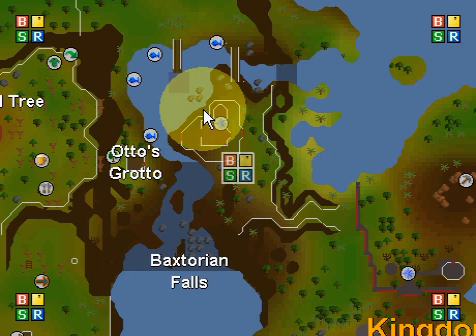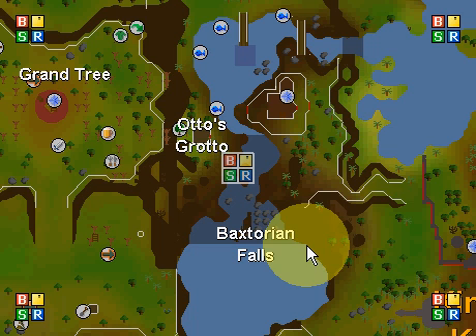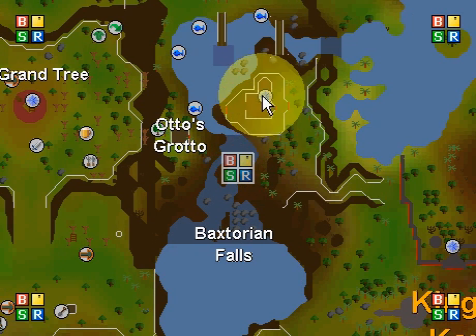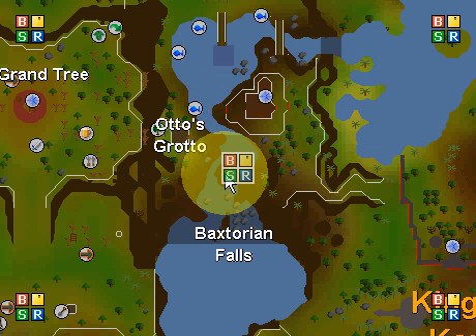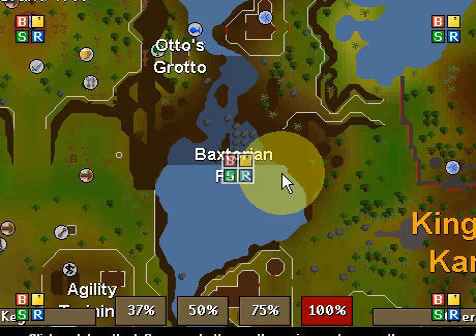First things first. As you can see, you're going to need to get up here around the Baxtorian Falls. When you do, you go up this path here and you go into this house. There's a lady in there. You talk to her for a while, then you go and get on this raft. You'll go down the river here, you'll get off, and there'll be a boy standing here. You just talk to him for a while. Eventually, if you forget to bring a rope, you can just click on a rock right there. You'll get in the water and drown and end up about right there. You won't die, don't worry.